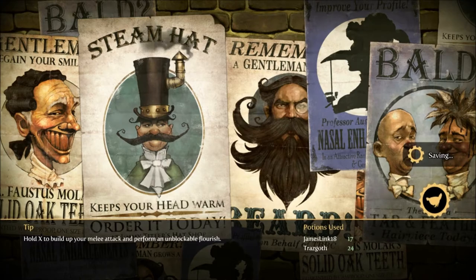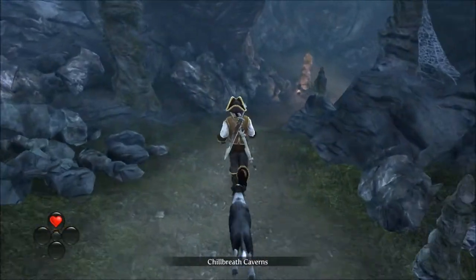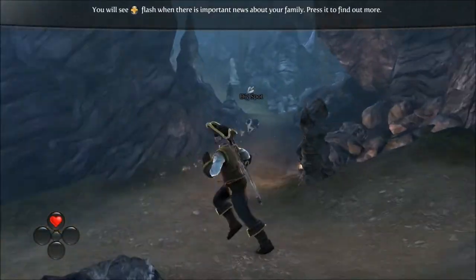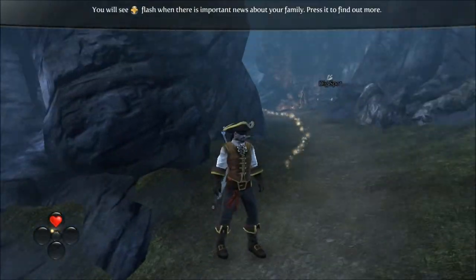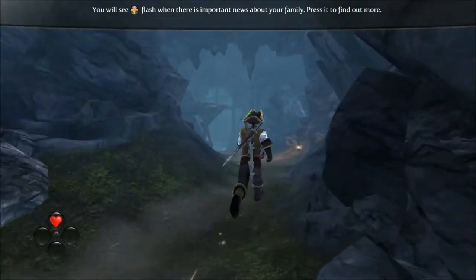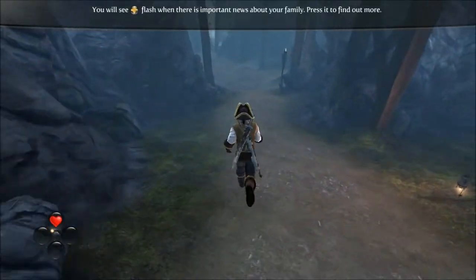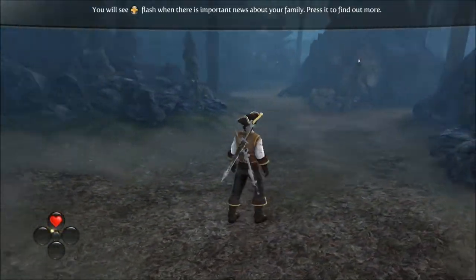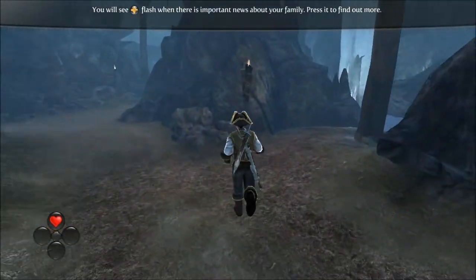All you want to do in here is just basically run through the cave. There isn't much in here except for dig spots and stuff. We don't care about the dig spots. Just keep going through the cave until you come up to a chest — but you won't be able to open it unless you have 15 silver keys, which I currently don't have.